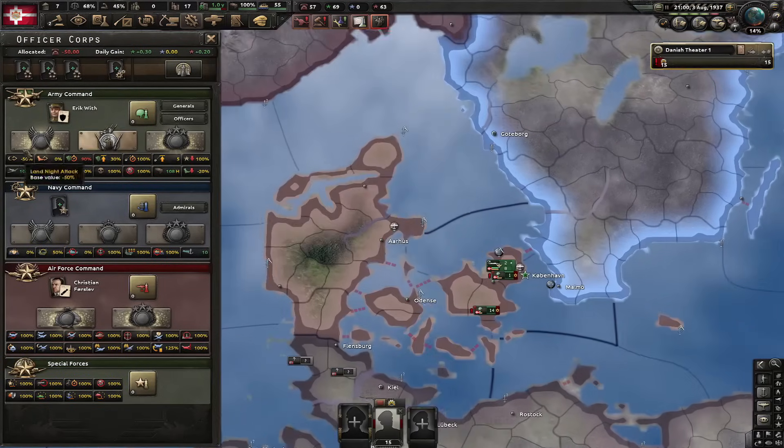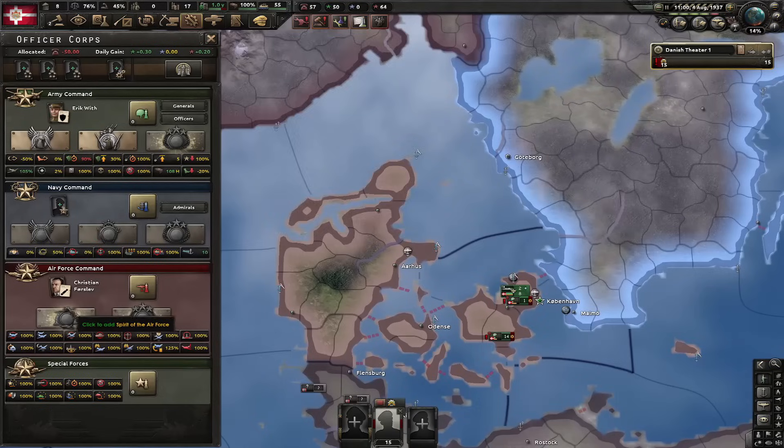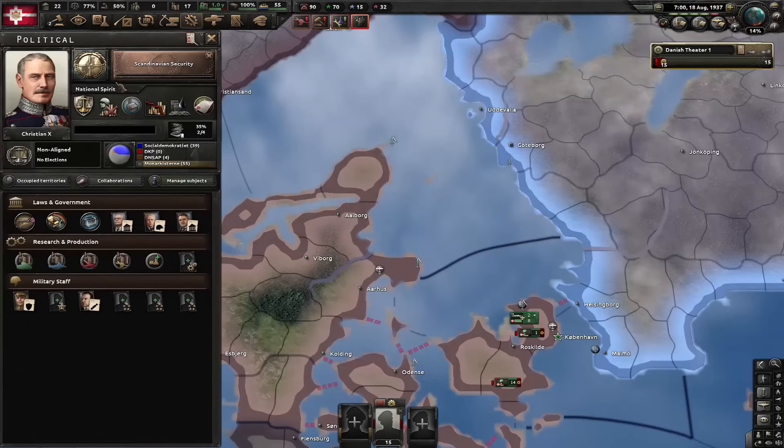I'm also gonna strengthen the officer corps - this will move balance of power 5% to the right. Let's also criticize our preparedness. Let's go for professional officer corps, political loyalty. Also let's go for branch independent spirit for more army XP. I'm also gonna research construction 2. Now we got enough balance of power to the right to do the next focus: Scandinavian Security.